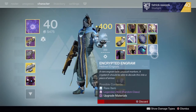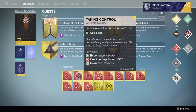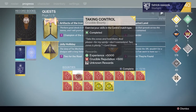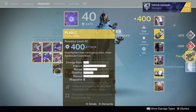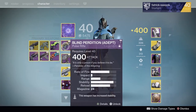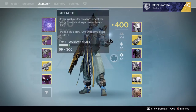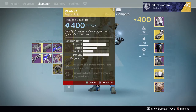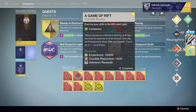I delete a couple of things so my spaces aren't filled up and move on to Control. Nice — a Plan C! Not exactly my favorite fusion rifle but it's very powerful nonetheless. That's probably just gonna become a nice exotic shard to add to the collection.